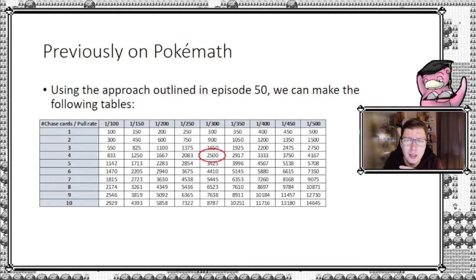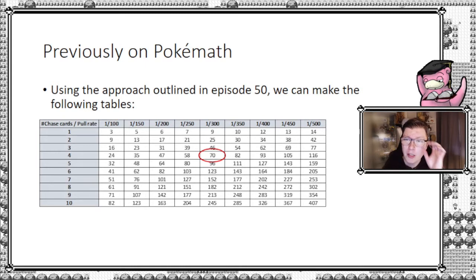You can already see that by adjusting the pull rate or the number of chase cards, the number of packs you need changes dramatically — and that's the whole point. Couldn't we just make a formula for this? The answer is yes. For some, two and a half thousand packs may seem like a very large number, and it may actually be better to present it in number of booster displays. A display is 36 packs. By rounding up, since we don't buy half displays, we get 70 displays.